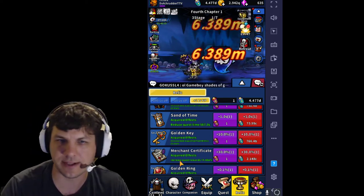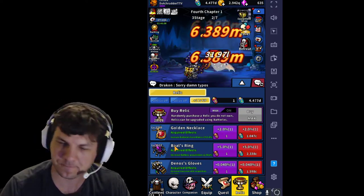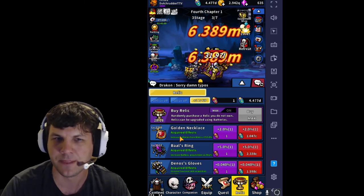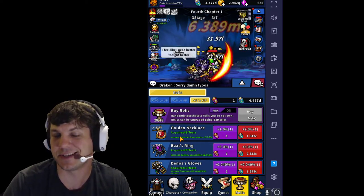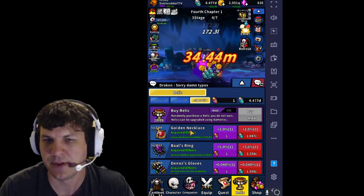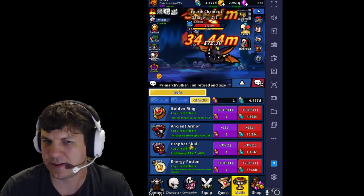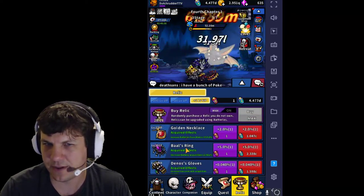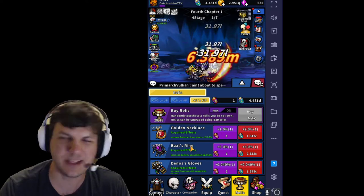Each one of these 28 relics has a different effect. You'll roll on relics for about 300 purple crystals apiece — they give you tons of purple crystals, it's a very free-to-play friendly game. The idea is you'll get one random relic each time until you get down to 27, and then whatever the last one you're missing is, it's always going to be the 28th one. So you're going to get the same 28 as everyone else. Some relics have a max level on them. They all do different things — extra attack, better spawn chance for enemies that drop really good stuff.